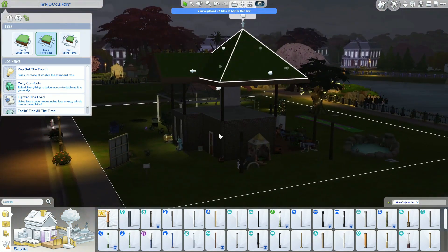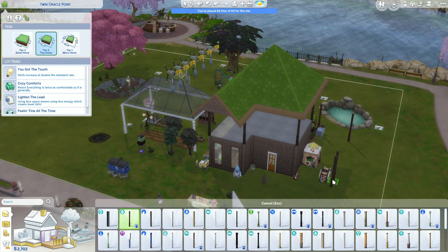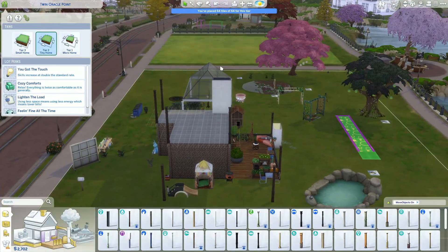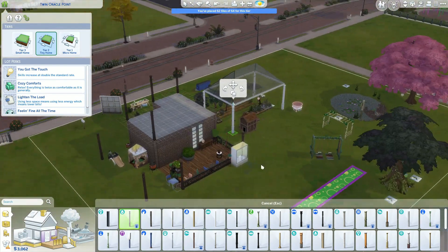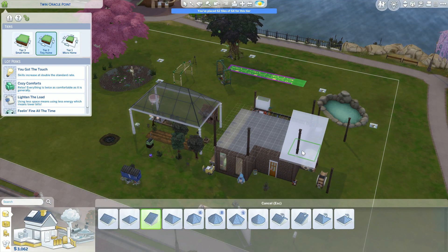This does mean the roof on the second floor is going to be smaller. I finally switched this to daylight so I could see what I was doing — it was a little dark. I also remembered to put in the fourth pillar for the greenhouse. I didn't have enough money when I originally put it up and I completely forgot to add it.